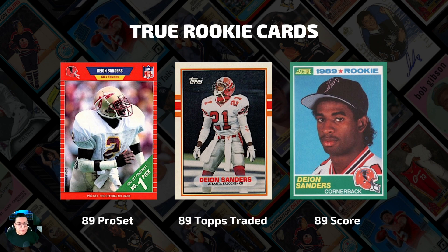The 89 Score is perhaps his most desired rookie card by the majority — I'm comfortable saying that. It features him in a portrait image in his Atlanta Falcons uniform. It's a nice card, especially the set, which was considered a very high quality set in 1989 — top line as far as quality and structure. A very beloved set by the hobby in 1989. That one has 8,742 total grades, but only 904 of those are PSA 10s, which is interesting.